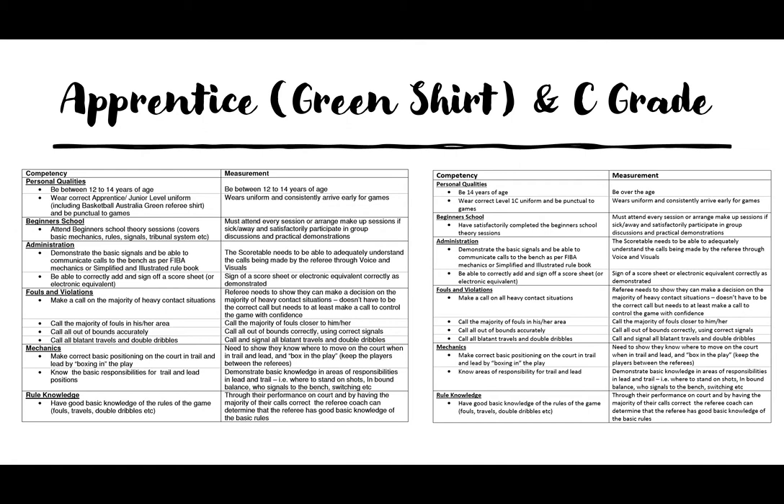The first slide covers competencies for your green shirt and C grade, which are pretty much the same because as soon as you're deemed to have a basic understanding you can be looked at for your stripes. Personal qualities include the appropriate age and wearing correct uniform, and having sat the beginner school satisfactorily. For administration, you need to demonstrate the basic signals and communicate calls to the bench as per FIBA mechanics or the simplified and illustrated rule book — this includes hand signals, voice, and being able to correctly sign off on a score sheet, whether electronic or paper.